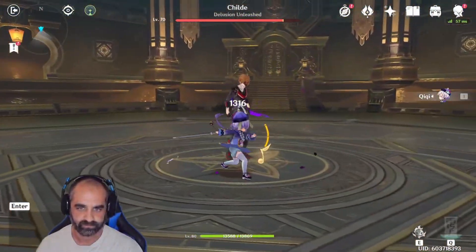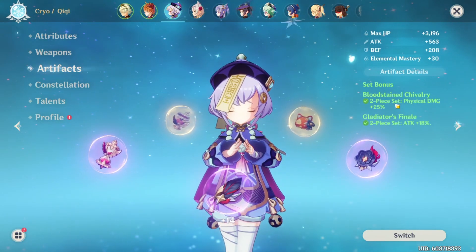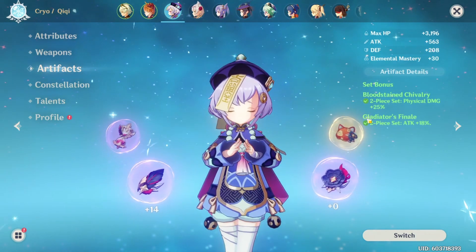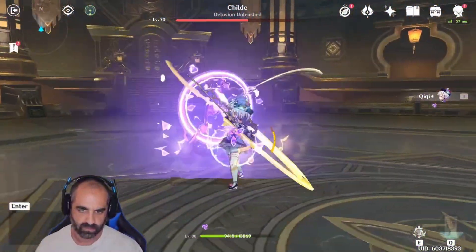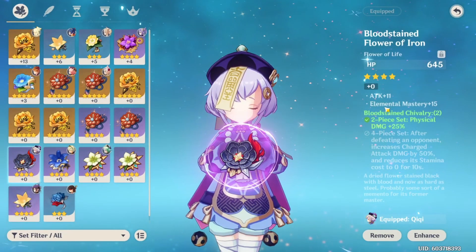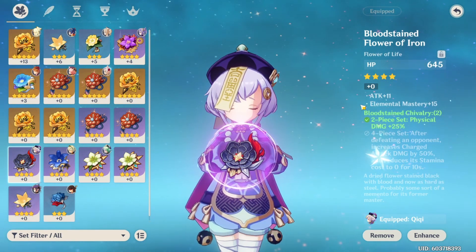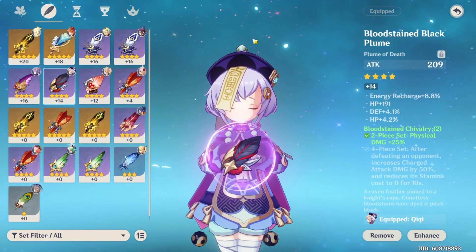The way we get there is through the artifacts. I'm running the Bloodstained Chivalry, which gives you physical damage plus 25% for the two-piece set, as well as Gladiator's Finale for the two-piece set for attack plus 18%. Let me show you how I have them rolled. Now they're not perfect — they could be better — but this is the start of a fantastic build. Obviously the flower I don't care about; I could put more into it, make her a little more tanky, but we'll look at that later. That's got one of the pieces of the Bloodstained Chivalry on it.